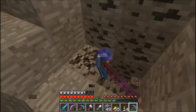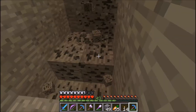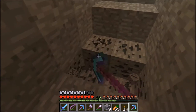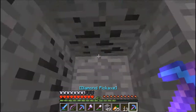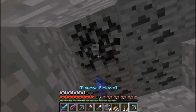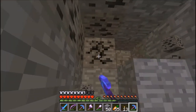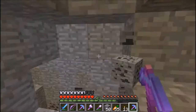A bat just flew into my pickaxe. But I silk touched it — shouldn't it give me a bat egg? That would only be fair, I think that would be a pretty cool feature. Just silk touched the bat! Got a torch. A lot of coal down here. Some fortune on this baby — oh boy, we got coal for days. Depending on how long this takes I may just skip ahead and show you what I loot out of this place.